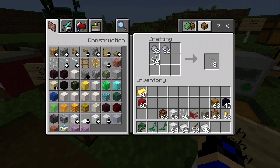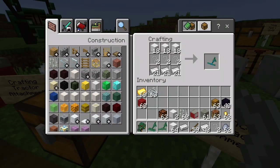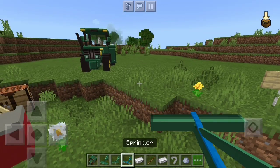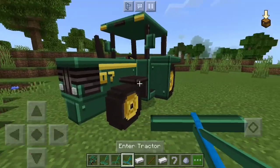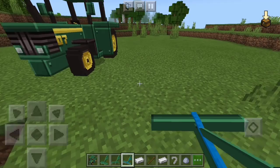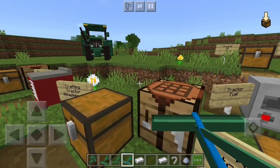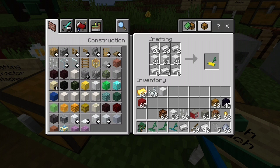For the next attachment — the sprinkler — you'll need the same recipe but with clay and string, and you'll get eight hoses. Then use those hoses to craft the sprinkler. What the sprinkler does is water the plants: when attached to the tractor, it hydrates the farmland so you can plant and grow crops.